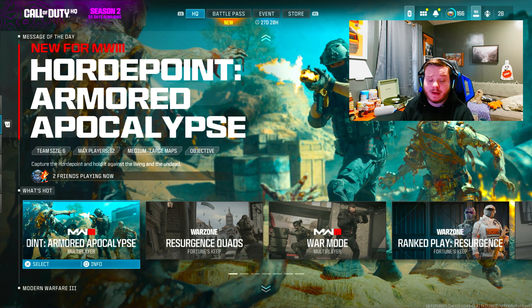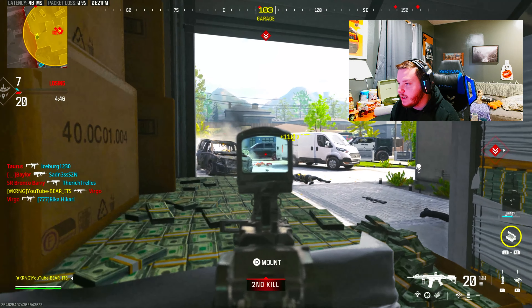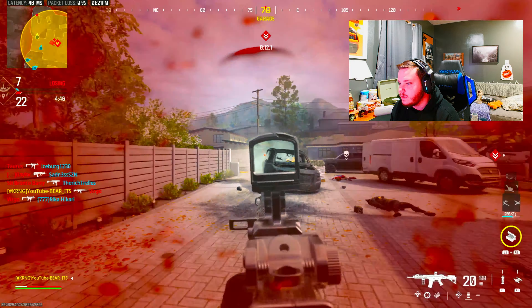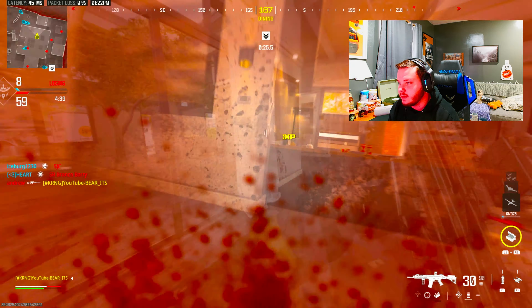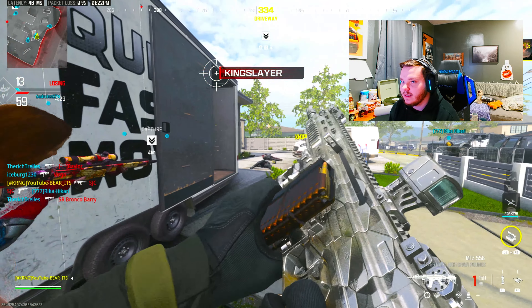Rio looks like an absolutely amazing map, and this map I'm already liking. Staff House 24/7 is what we're playing right now, however I am going to be playing a little bit of Horde Point as well for you guys. As you can see there's a different face cam — that's going to be explained in the next video on where I've kind of been for the last four months or so. I'm stunned at how good the MTZ is in this game, man. I absolutely love the MTZ in this game.